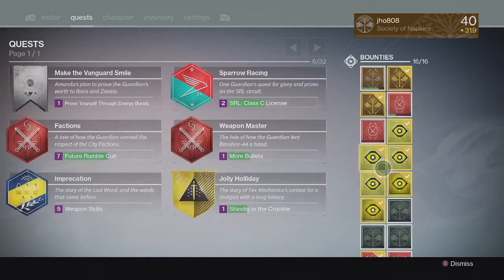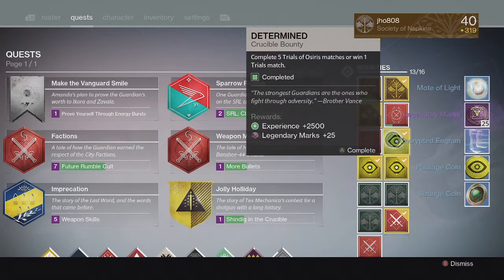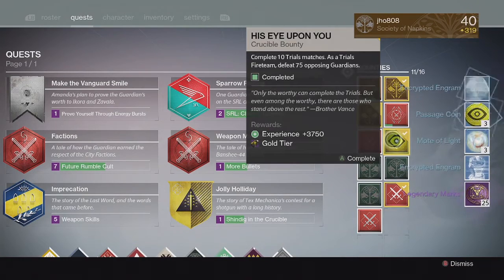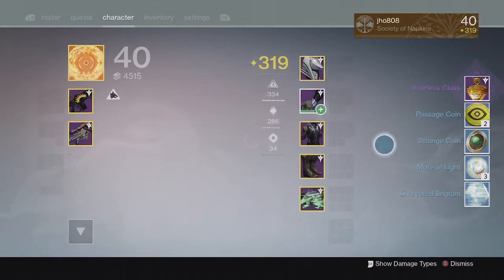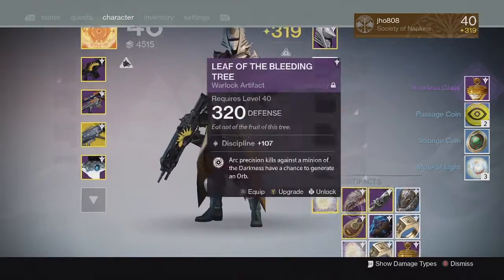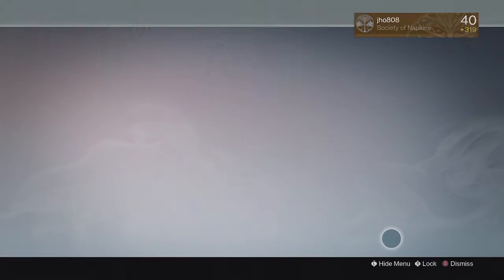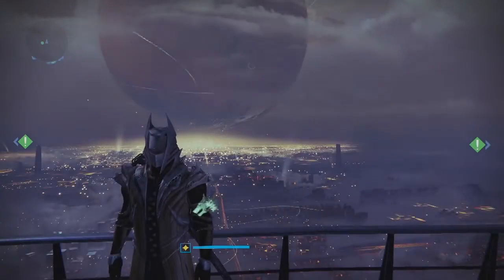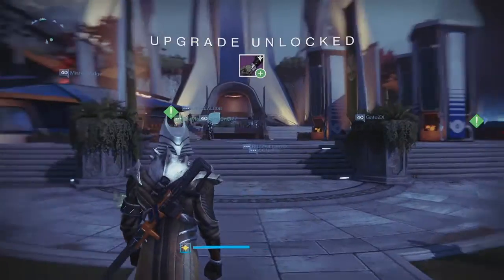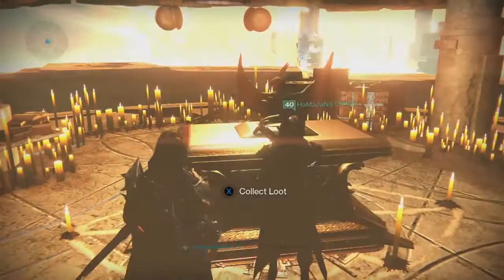Going into my Trials bounties for my Warlock, we ended up getting more Passage Coins, Motes of Light, and Legendary Marks. For the silver tier, I ended up getting no exotics, and for my gold tier, I ended up getting an artifact. My artifact is the Hourless Glass and it came in at 306 with Discipline and Strength. Pretty interesting artifact — I've never seen this one, but I prefer getting armor pieces that I could utilize more in Crucible.